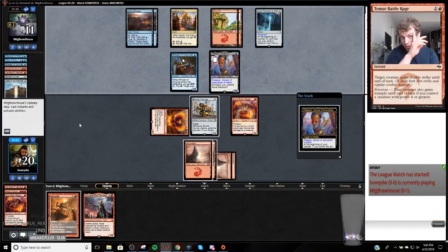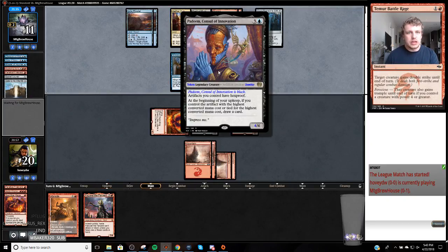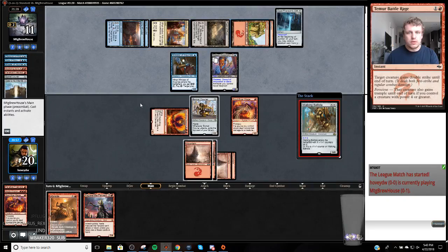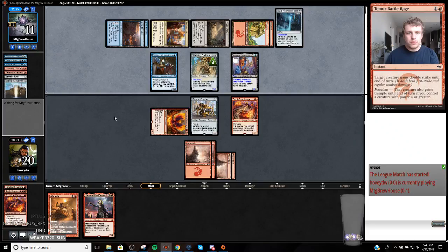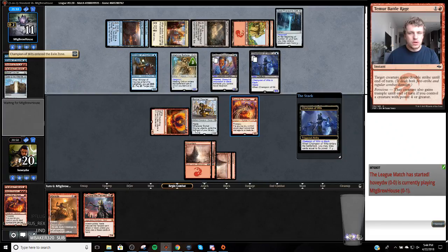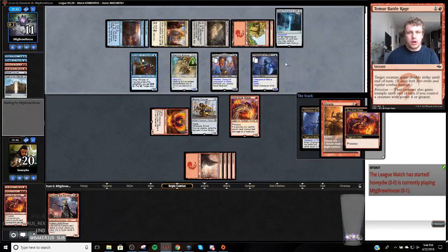Walking Ballista for three - that's alright. Ballista is Hexproof too. So this just makes this a 1/1 - just to make it so they don't go nuts with this Champion. Now it's just Hazoret time. If we're going to win this game, it's going to be because of Hazoret.